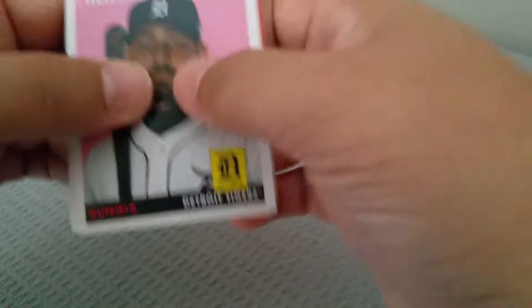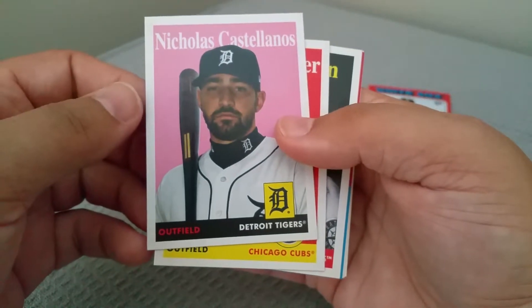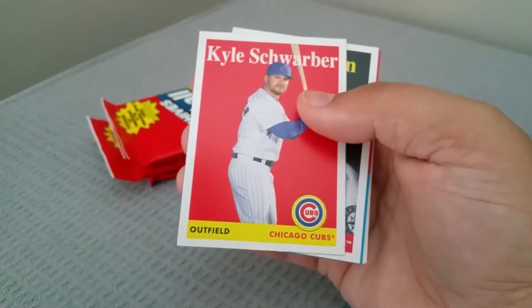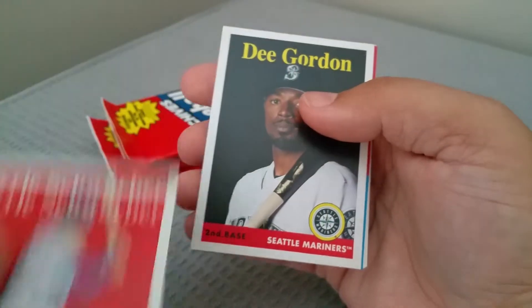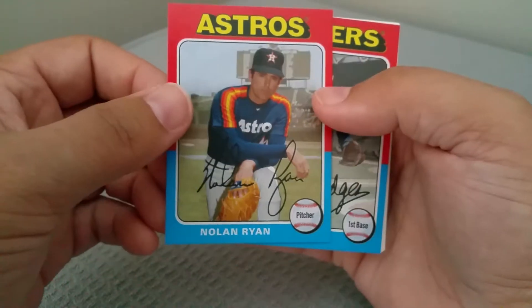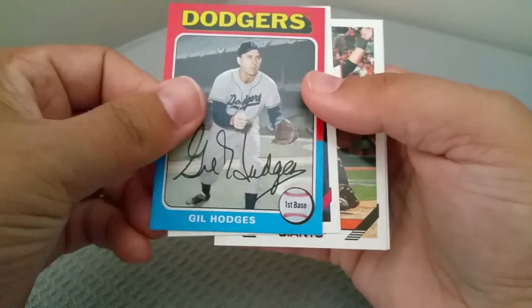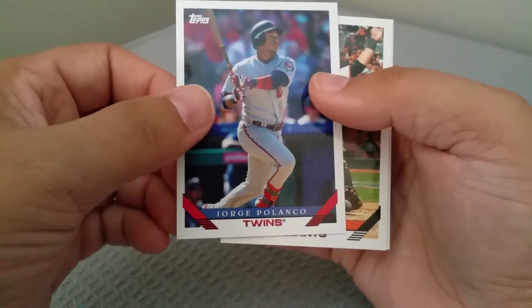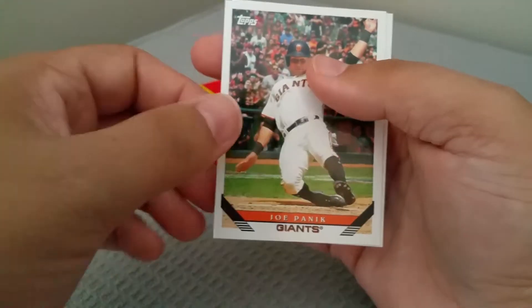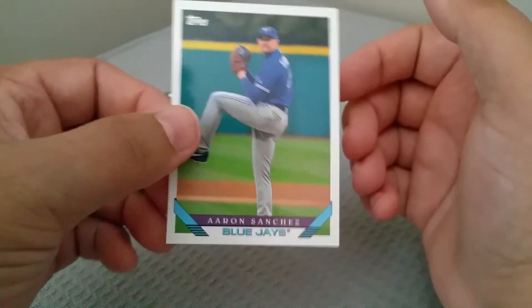Watch those corners. There's a Nicholas Castellanos, Kyle Schwarber, and Dee Gordon. Nolan Ryan, Gil Hodges. Jorge Polanco and Joe Panik, finishing this off with an Aaron Sanchez.